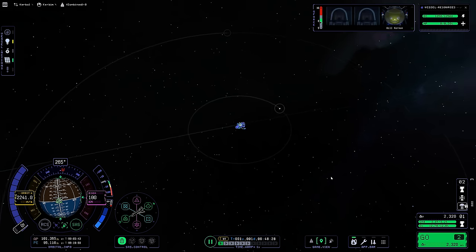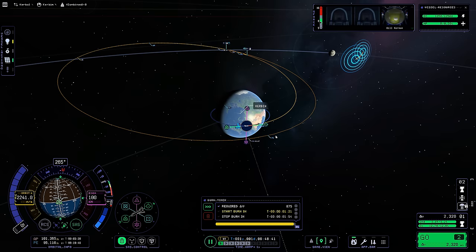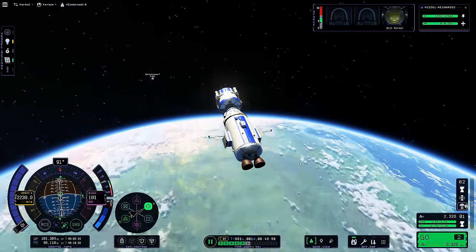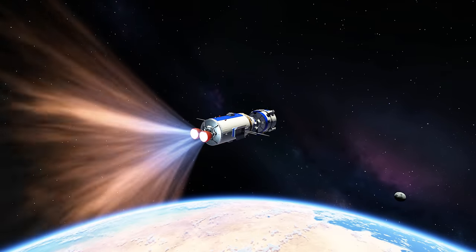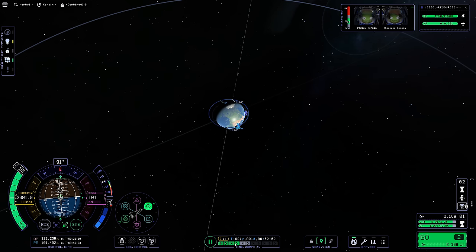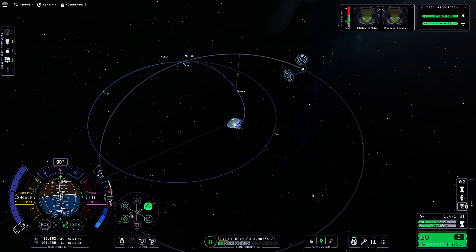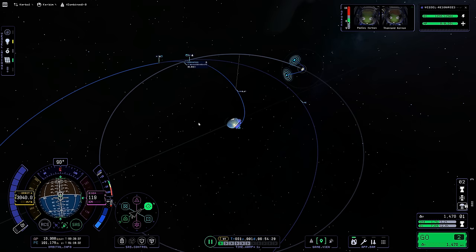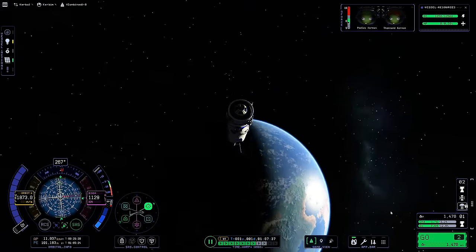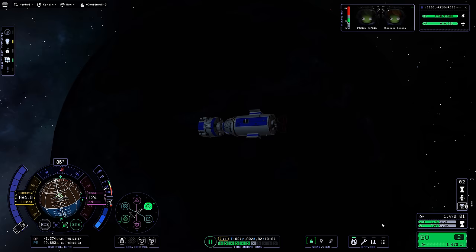I decided I was too good for maneuver nodes. Let's go to the Mun the old-school KSP1 and early KSP2 way. In KSP1 there was never a maneuver node planner initially, so the only way to get to the Mun was this trick: when in orbit, wait until you can just see the Mun emerging from behind Kerbin, then burn prograde and you'll get a nice encounter. You had to do this in early KSP2 as well because you couldn't see what your trajectory would be around the destination.